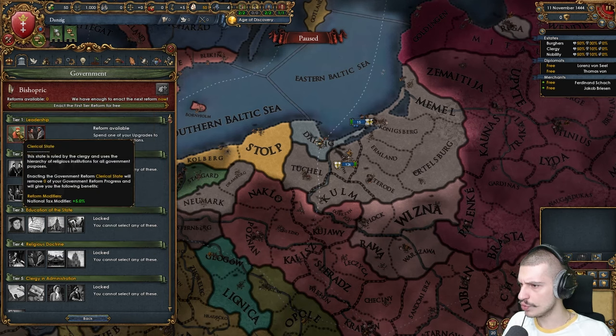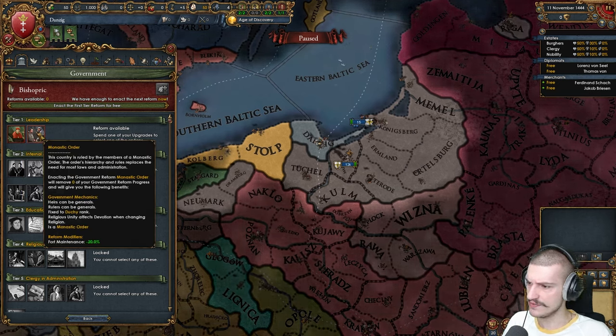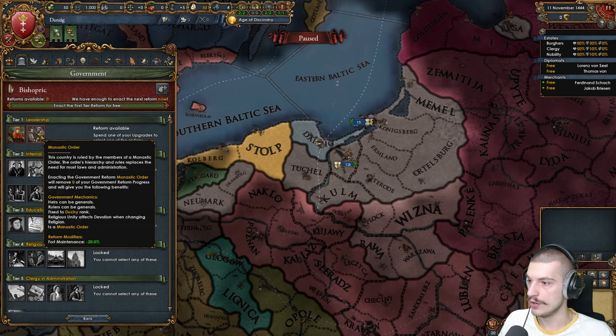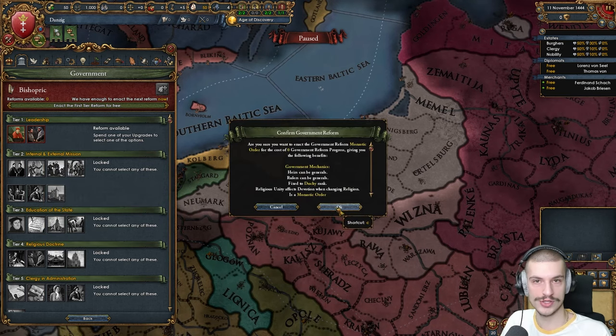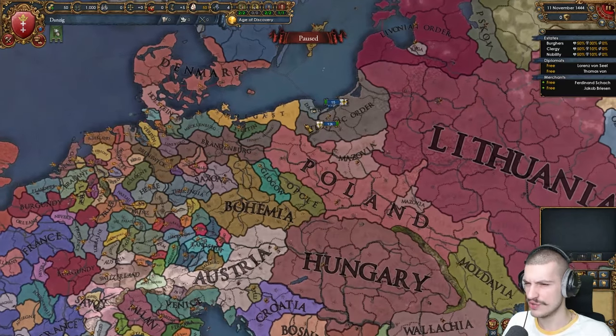Do we go with a monastic order or a clerical state? Heirs can be generals, rulers can be generals, fix the duchy rank, religious unity affects devotion when changing religion. I don't know what a monastic order is, so let's go for it, baby. We can't do real marriages, of course, but that shouldn't really be a problem.